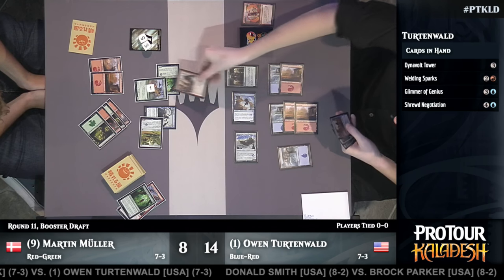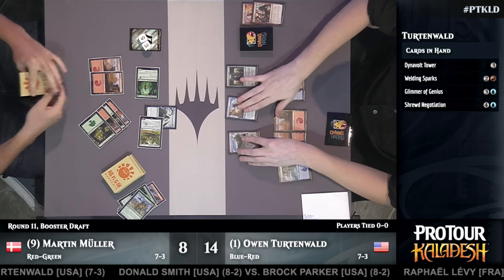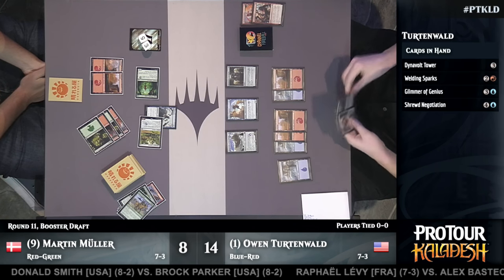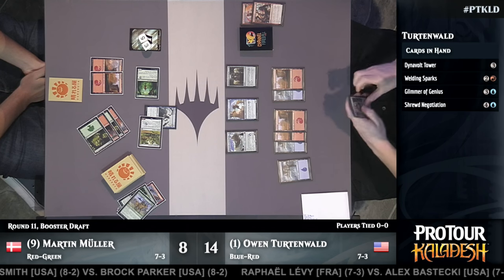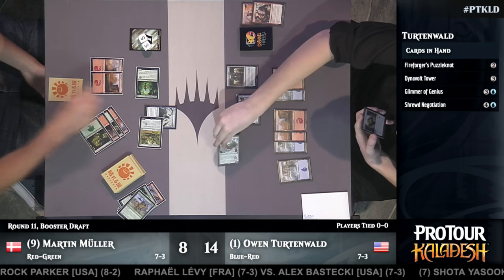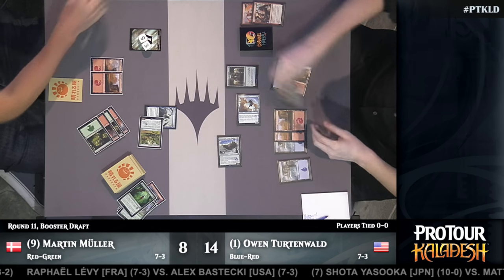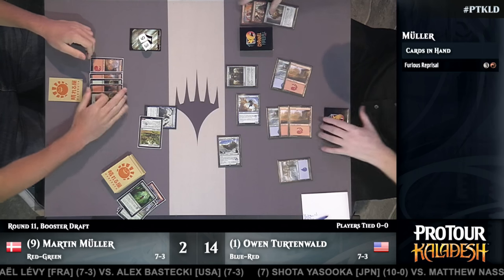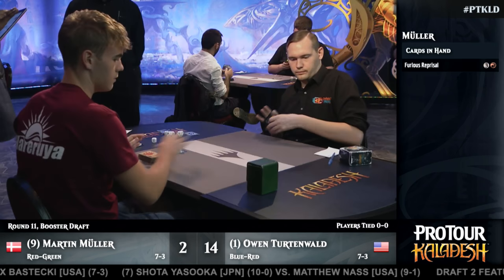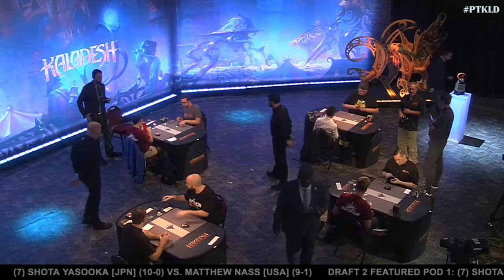Furious Reprisal isn't quite enough damage to kill the Skysovereign. Meanwhile, Welding Sparks from Turtenwald deals with Puma Outrider, and attacks from the big flagship are enough to clear all creatures off Muller. Martin Muller is down to two just off attacks from Skysovereign — that's enough to clean up the game. A very straightforward game for Owen Turtenwald, the number one ranked player in the world, winning game one with relative ease.